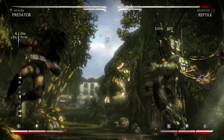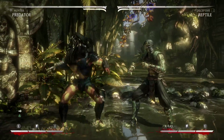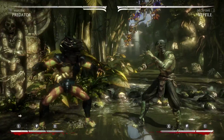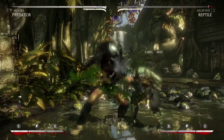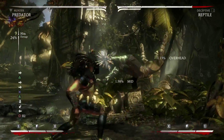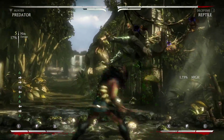As you can see it's pretty consistent. The reason I chose Reptile is because he has the hardest wake-up to deal with in the game — it low-profiles and forward-advances. If you can get this consistent on Reptile, you'll get it on everyone else.